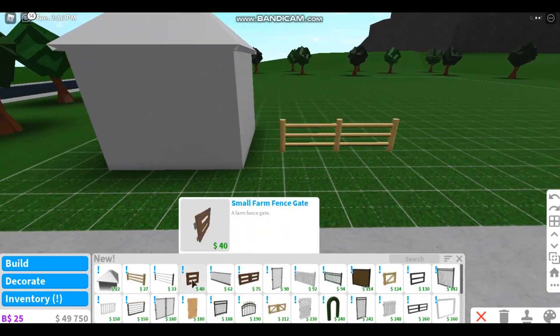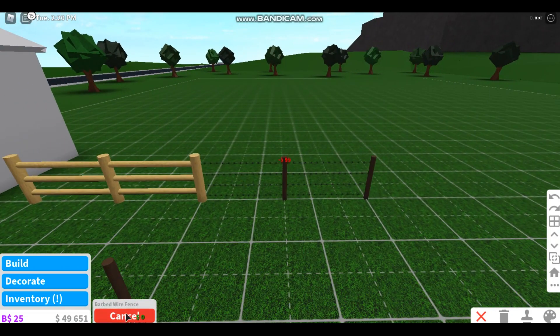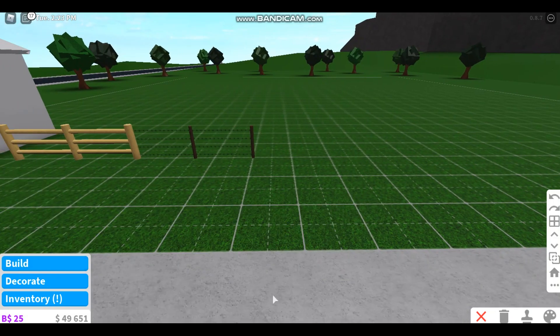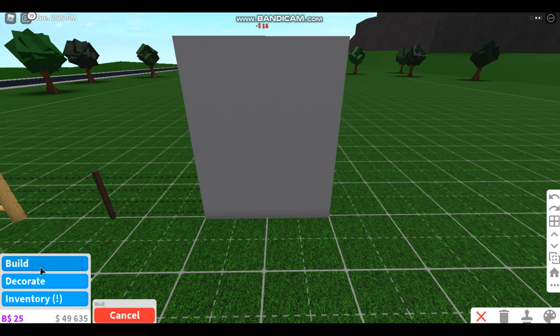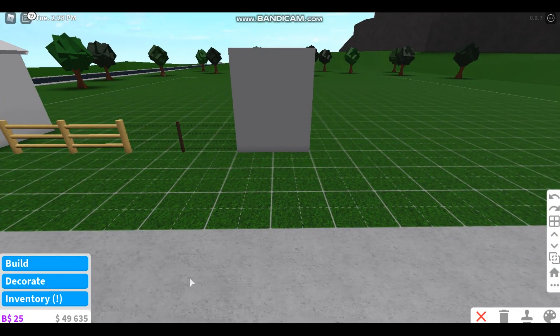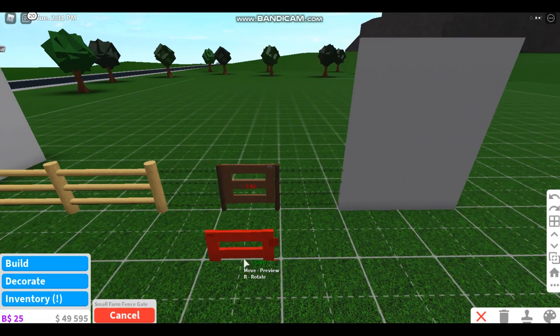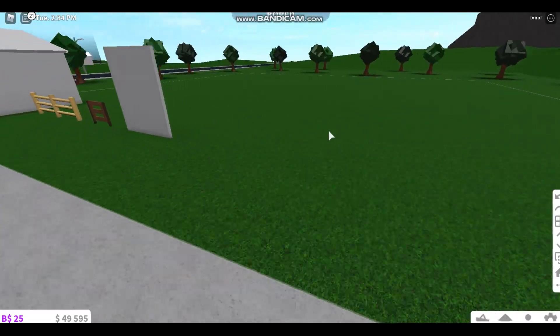We have a log fence that is very cute for a farm or something, and we have a barbed wire fence for like jail or something — for some people that like that. And I think if we do a wall, that's how you do this.